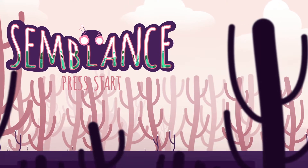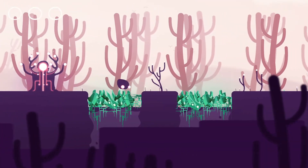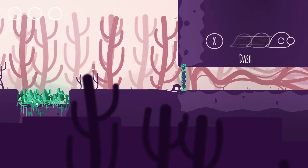We're making this game called Semblance, which just looks like your everyday normal platformer. You can jump over spikes or get hurt — the usual stuff. Jumping, dashing, all the sort of stuff.